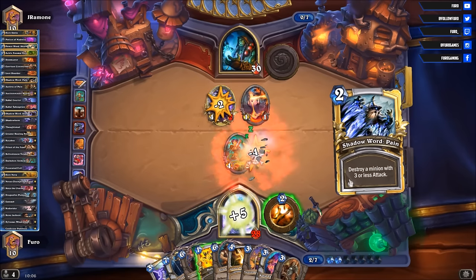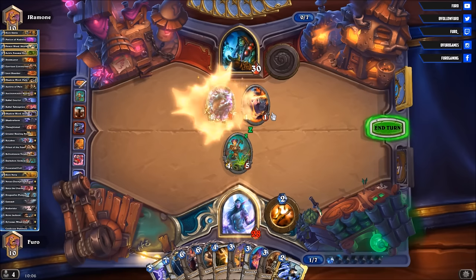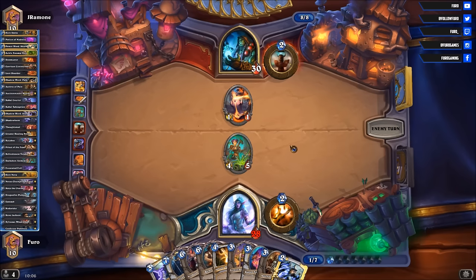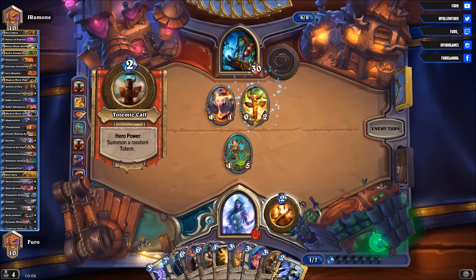Shadow at Pain — that is good. Holy Smite on the Drake; the other one is going down. I have a really strong hand currently — so much value. Getting the Chained would be wonderful so we can play the Palletris here and have a free hero power.